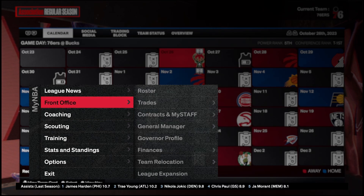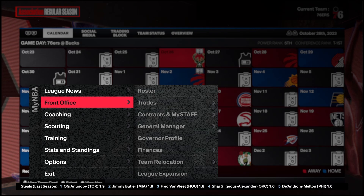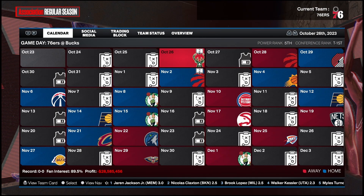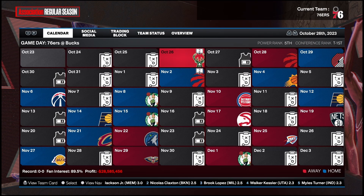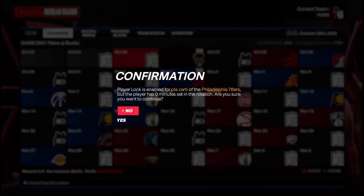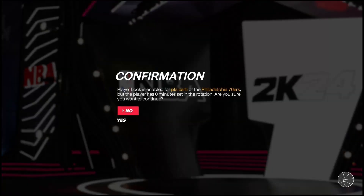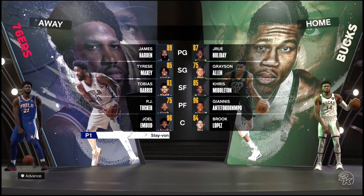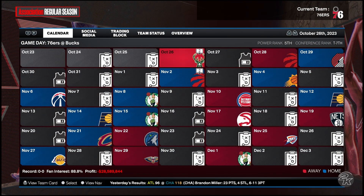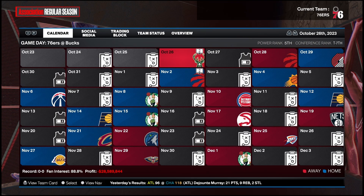That gives you the MyCareer feel. The coach calls all the timeouts as long as you put everything on automated. If you want to go the extra mile, keep track of your stats or give yourself upgrade points based on how you perform. You can start at like a 60 overall so you still get that MyCareer grind feel without spending any money — it's the best of both worlds. Cardi has no stats or minutes yet, so we'll skip hopping into an actual game.